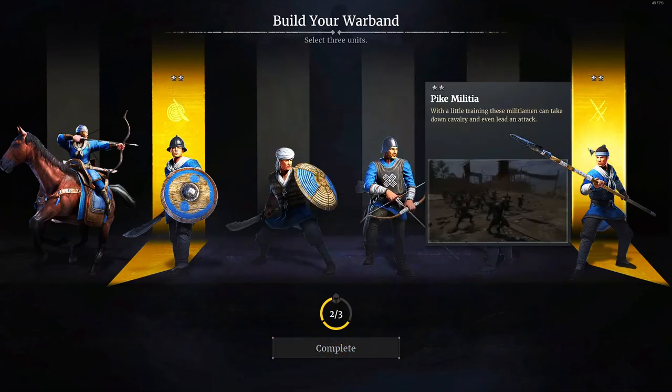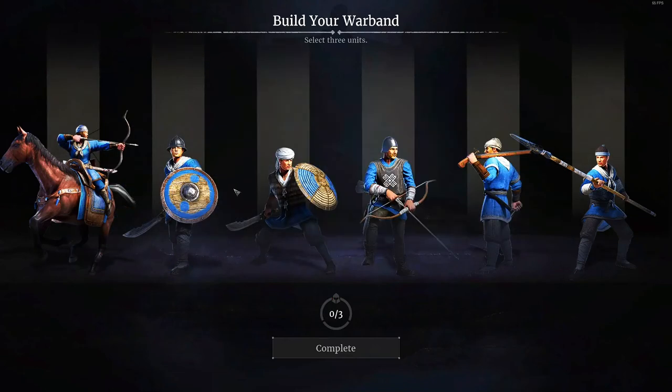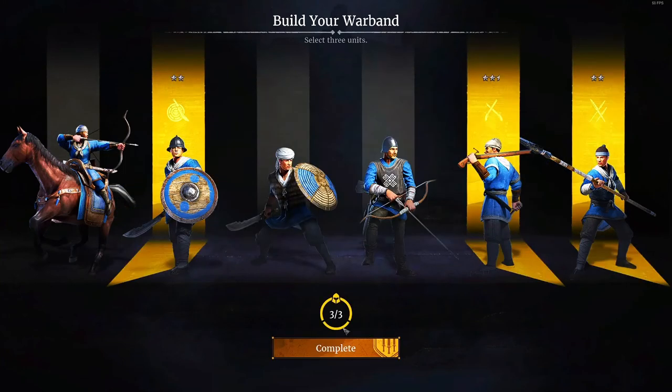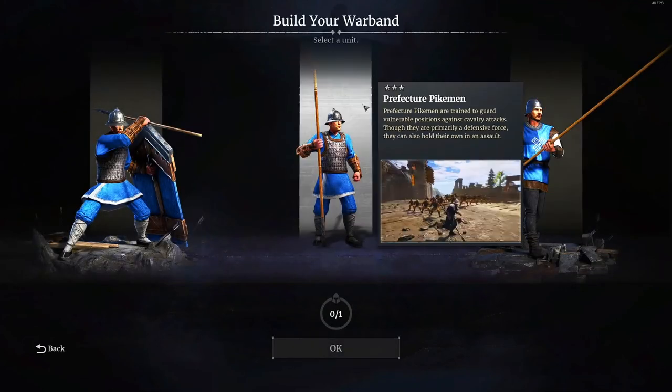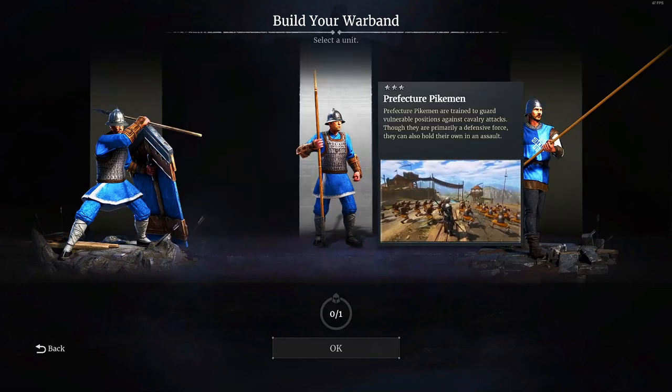After you choose those three, I should mention that all of these are green units. There are different tiers of units: green, blue, purple, and yellow. These are all green units that you can choose from. Then the game lets you have one blue unit for free.